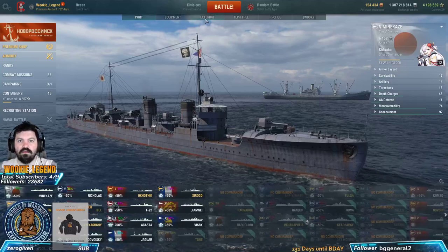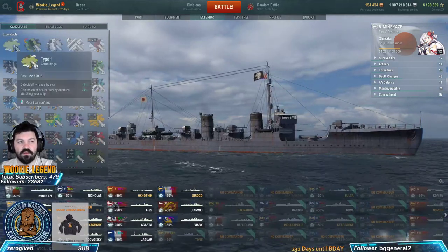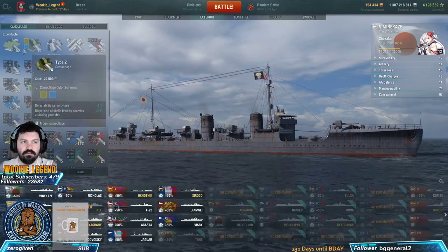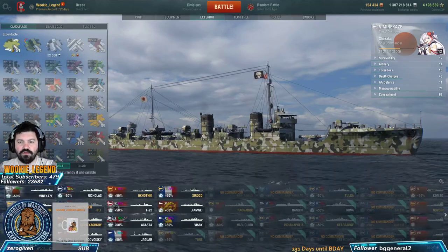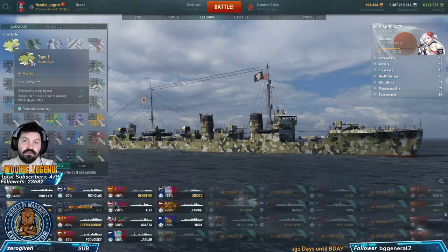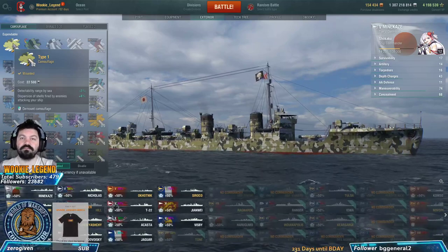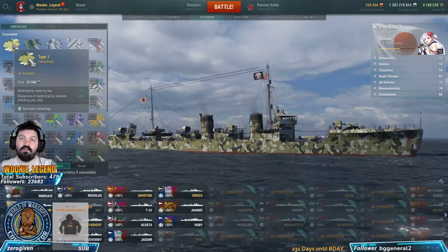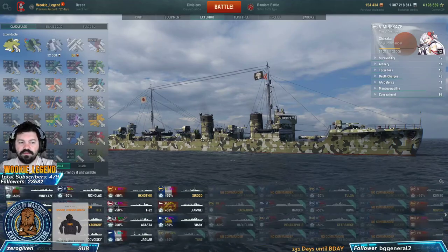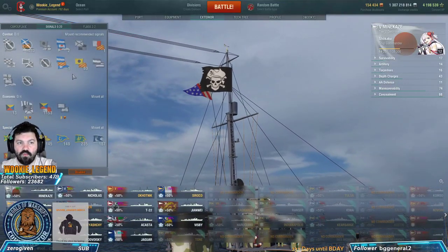When first starting out your ship is usually naked. Go to Exterior and Camouflage - make sure to use Type 1, Type 2, or Type 5; they recently made them all the same, just different looks. Using them gives you minus 3 to detection - ideal for a stealth torp destroyer - plus 4 to enemy shot dispersion, increasing the chance of them missing. Enable auto-resupply.